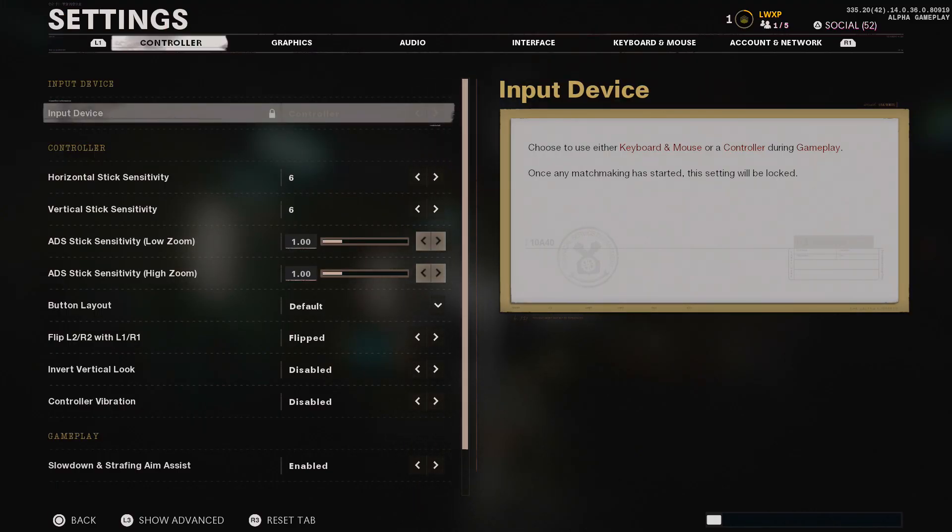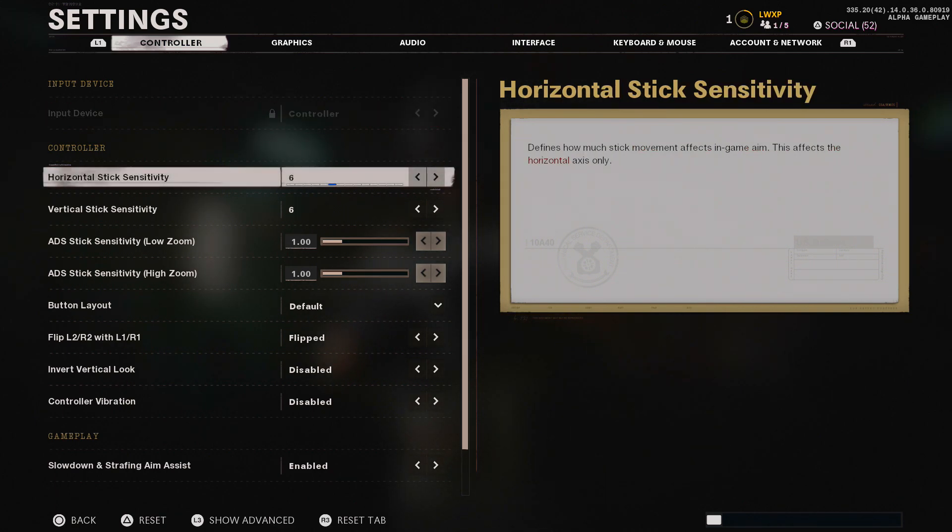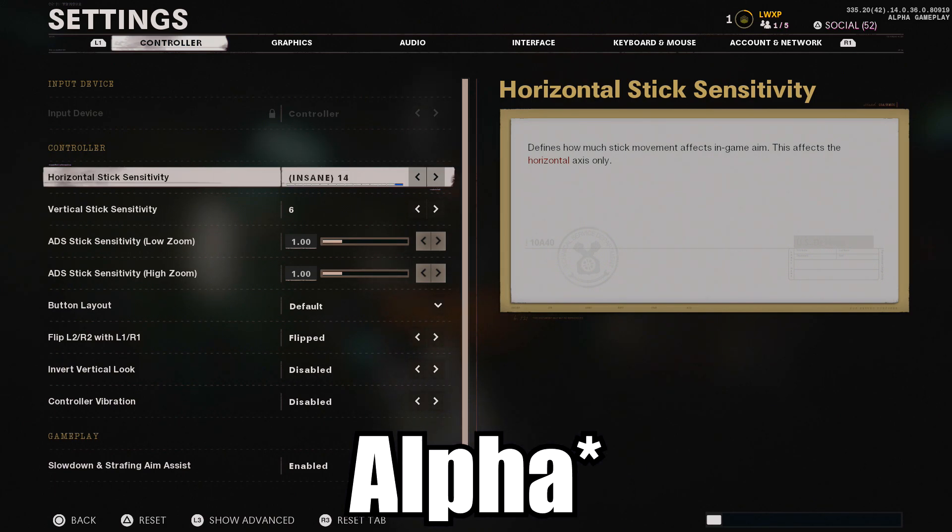In the controller section, which is mostly what this video covers, we have the input device set to controller. For sensitivity, I've been running 6-6 ever since they introduced horizontal and vertical stick sensitivity. I've seen a lot of people move over to 20-20 sensitivity, and the highest you can go in this game so far in the alpha is 14.